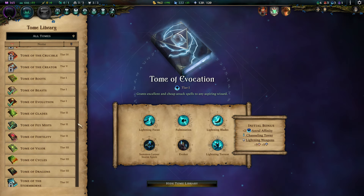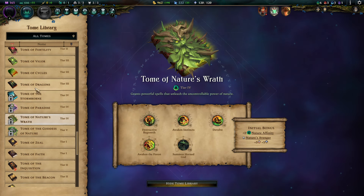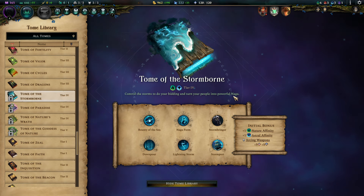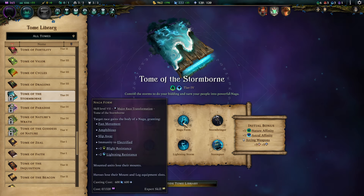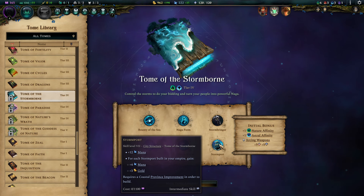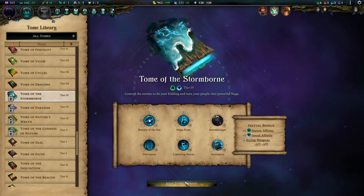Choose to your own liking in the Tier 3 segment — lots of flexibility available there. In the Tier 4 segment I strongly vote for Paradise. From that point on, go crazy. You can even go into Tome of the Stormborn if you have a lot of ocean provinces, as you gain a really nice increase of resource gain there. The Naga form is a really powerful racial transformation — it's a major one, so make sure it fits your game plan. If you have a lot of ocean stuff going on in your world, this is almost a must-have, as it's so good at manipulating ocean gameplay.